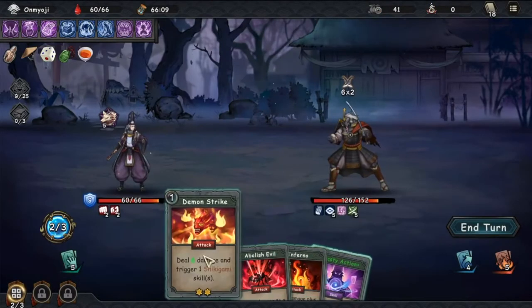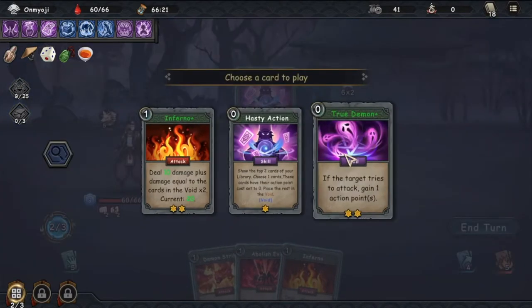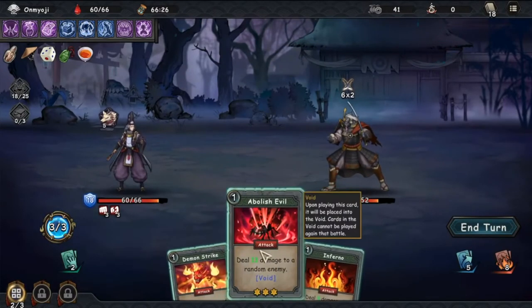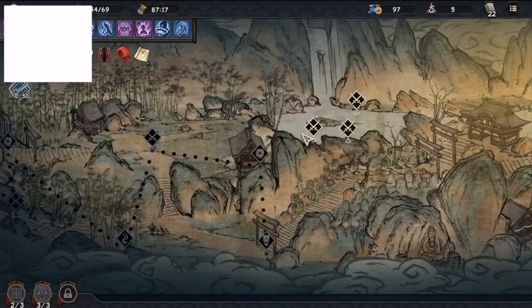You could also have multiples of the same cards, which will ensure you draw those cards into your hand more often. And remember, you don't need to take every card offered to you. Skipping cards sometimes might be the right thing to do. Just think about whether a card being offered can boost your deck, or if it takes it in a different direction. Keep it consistent.